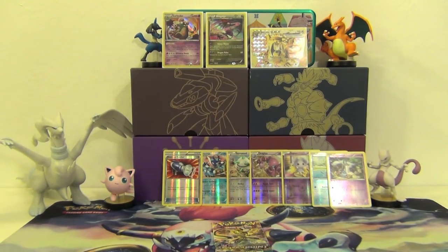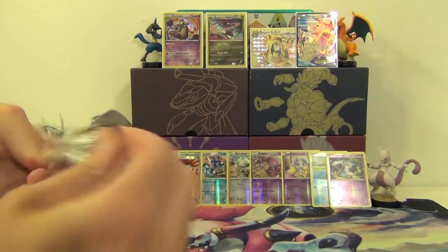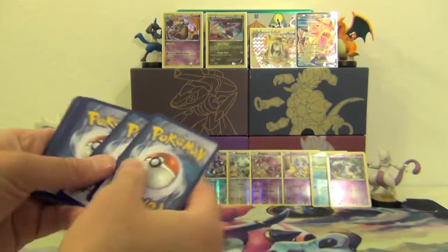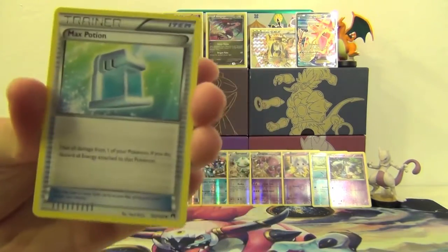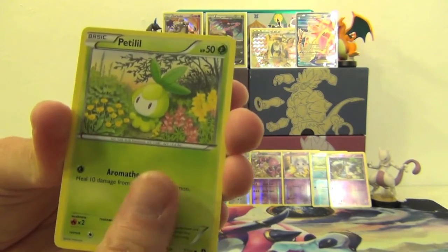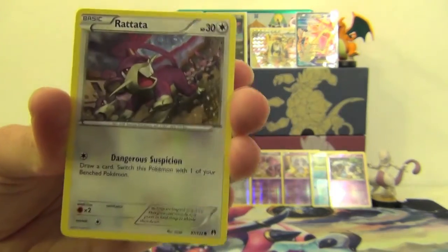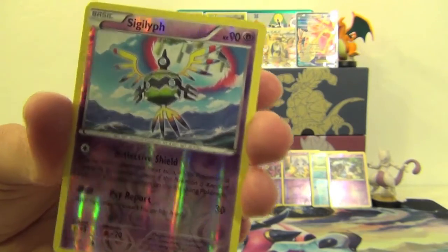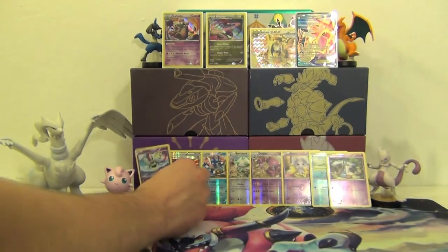Calm down, Alan — very exciting! Open the last pack. I don't know if we can beat that. Let's see what we got — Electivire again, just as I said it was a short print. A Max Potion, Bayleef, Petilil, a Skrelp, Corsola, a Rattata, Crickettite. Reverse Holo Sigilyph, and our rare is Pangoro — regular rare Pangoro. That's okay.